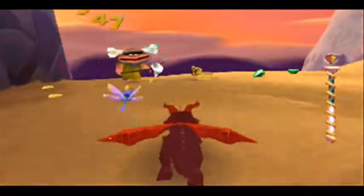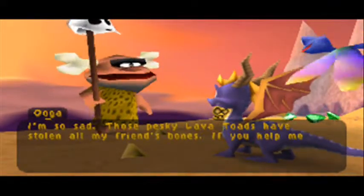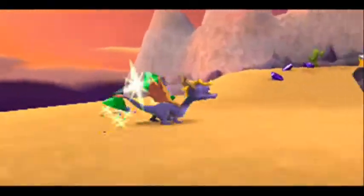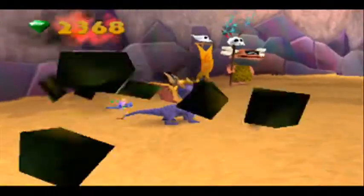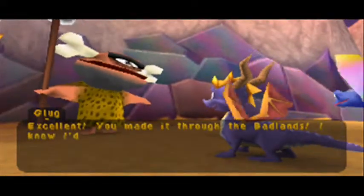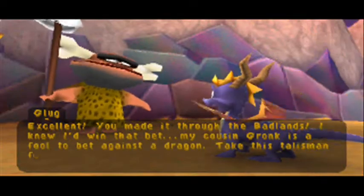Here's the guy we talked to: 'I'm so sad — those pesky lava totes have stolen all my friend's bones. If you help me put him back together again, he'd sure be more fun.' I've already found six of eight, so I'm not too worried. 'Excellent, you made it to the magicians! I knew I'd win that bet — my cousin Gronk is a fool to bet against a dragon. Take this talisman for helping me out.'